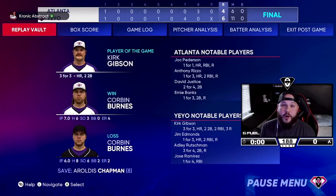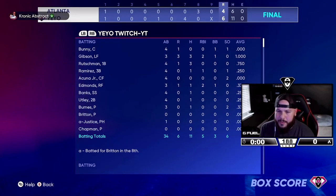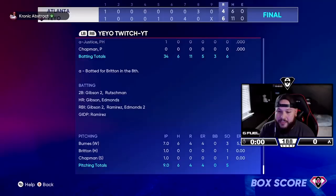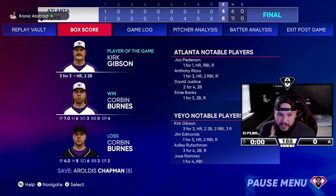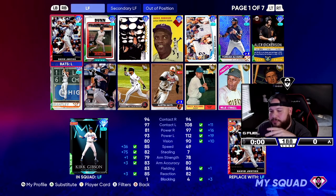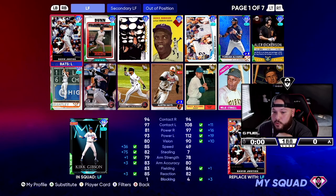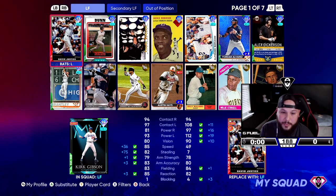Kirk Gibson went three-for-three with a home run and two doubles — this guy may be the real deal offensively. We kind of struggled; we went 0-for-4 with our created player, but thank god for Gibson and Rutschman because Corbin Burns was tough to hit. Comparing Gibson and David Justice side by side: Justice is better offensively with the same contact — Justice parallel four, Gibson parallel one — plus 11 contact and plus 19 power against lefties, plus 16 for Justice against righties. But Gibson has the speed and better defense. We'll give Kirk Gibson more run and see how it goes.